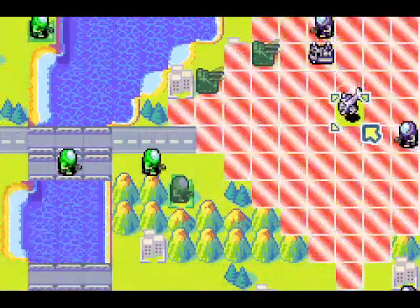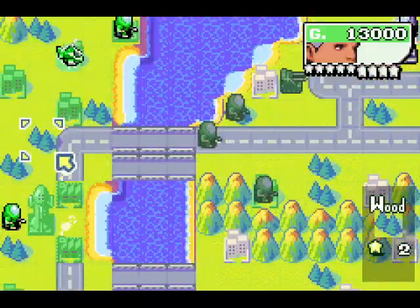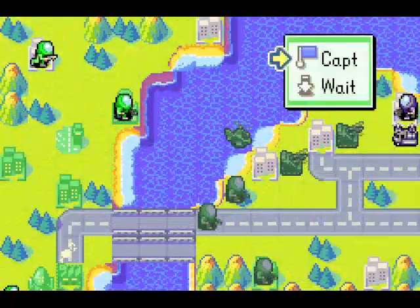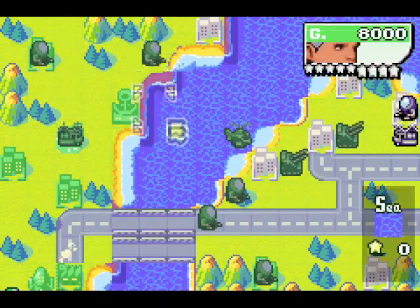So where can this copter go? It can't hit that tile, so I'm gonna go there. And now I would like to get a T-copter — I'm gonna need one of those, because I gotta transport something to the HQ when I capture it.